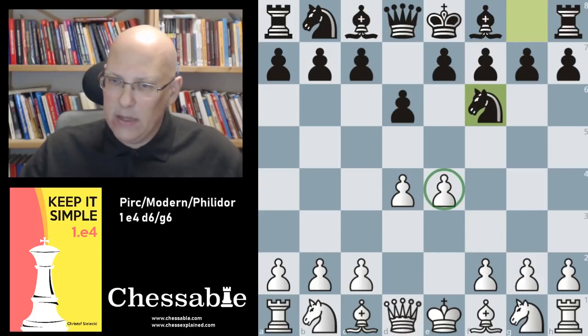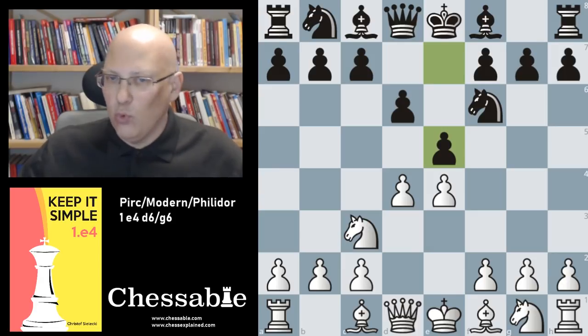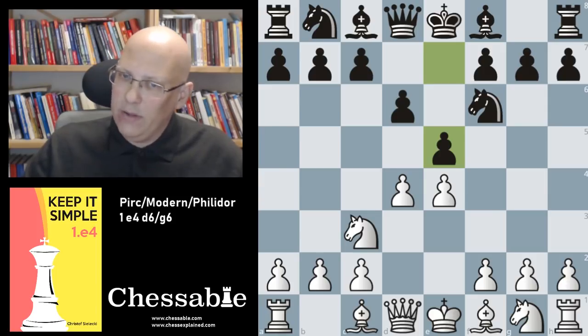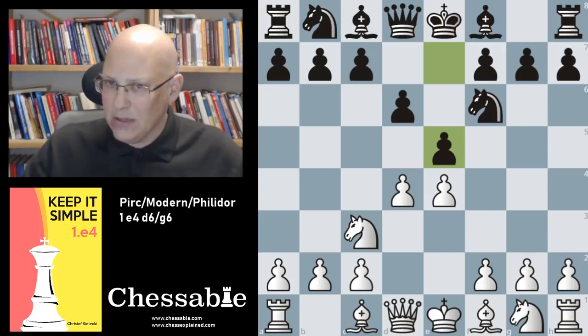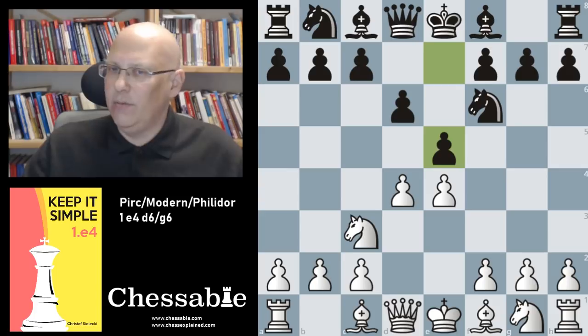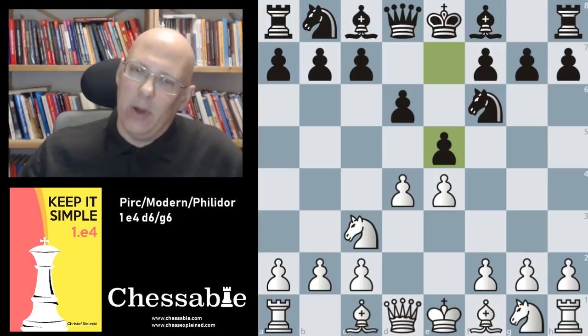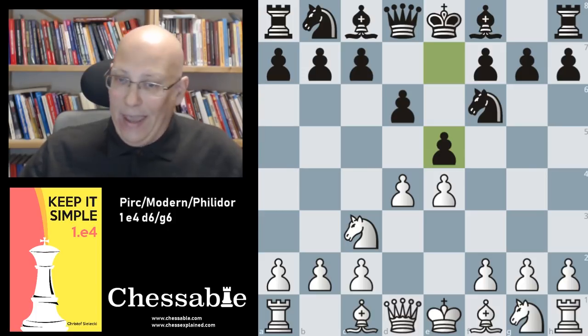Knight f6 is mainly played. We play knight c3 to cover the pawn, and now e5 leads to the modern move order of the Philidor's. In the Philidor chapter with 1.e4 e5 knight f3 d6, I have explained why this is nowadays the common way to reach that setup — the position black wants is not reachable via e4 e5 knight f3 d6 due to move order issues.